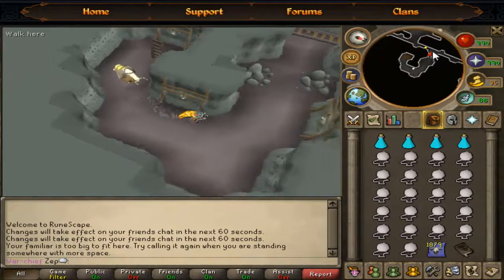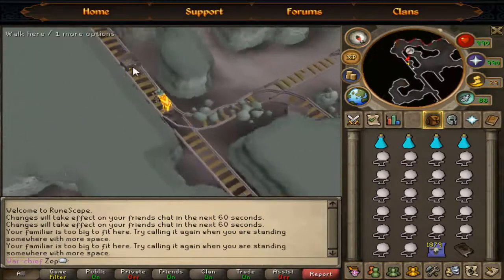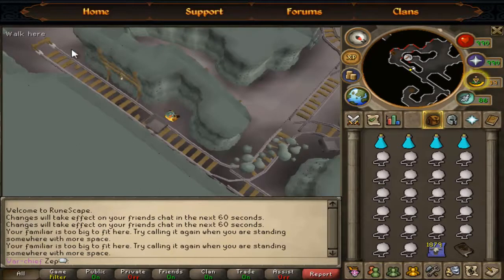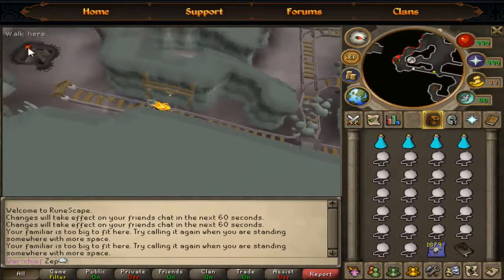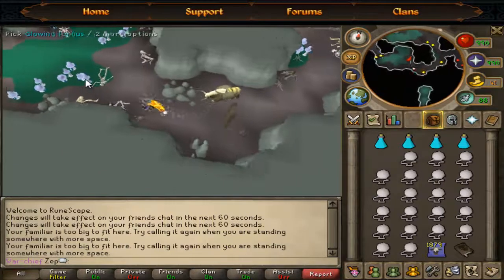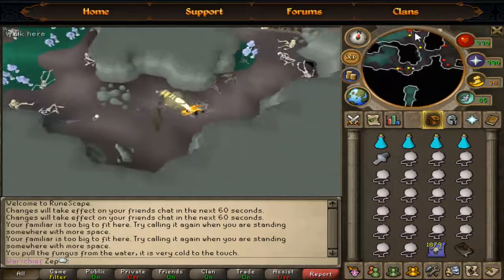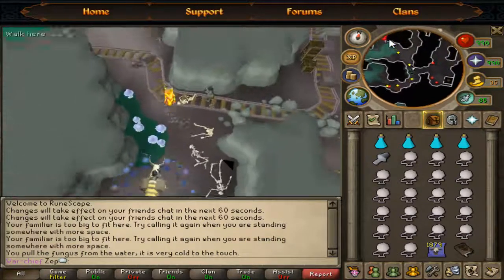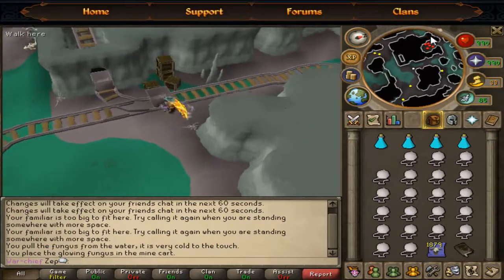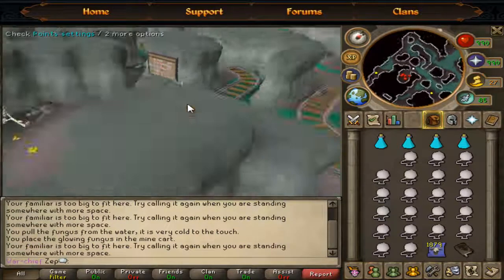Let's go down here for the glowing fungus or mushroom. Follow this thing. Hide behind here. Wait for it. Run. Go downstairs. I'm going to drop one — not a big deal. Now I'm going to put this in here to the cart. Going back here. I still need the space because I will grab the mushroom thing once I get out of the cart.